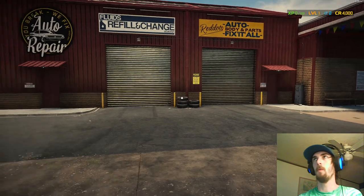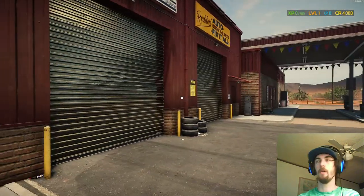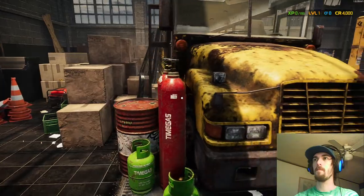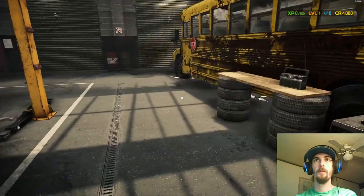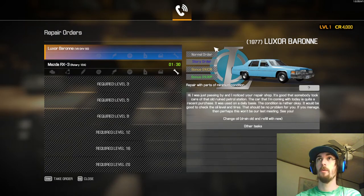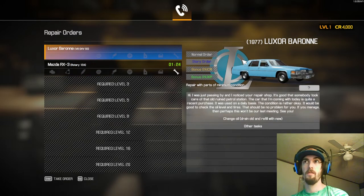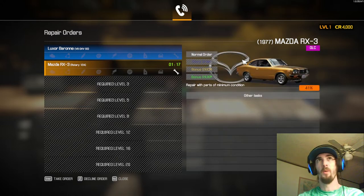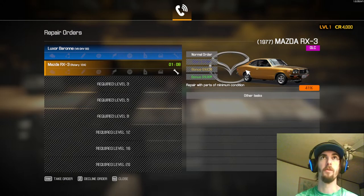So you just got your garage: level one, zero XP, zero scrap, 4,000 credits. What do you do? Have a look around and enjoy your new enterprise. If you don't know what to do at first, come over to the phone — this is where you're going to get orders. Right here you can see what type of order it is — this is a story order, this is a normal order. Story orders are progressive and get more difficult as you do more of them. There are always bonus orders where you can get extra credits or extra XP, which can be super helpful for a quick influx.